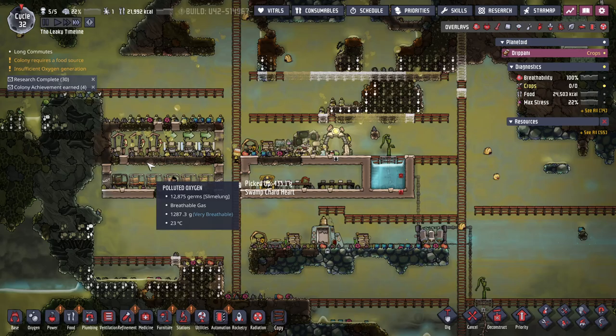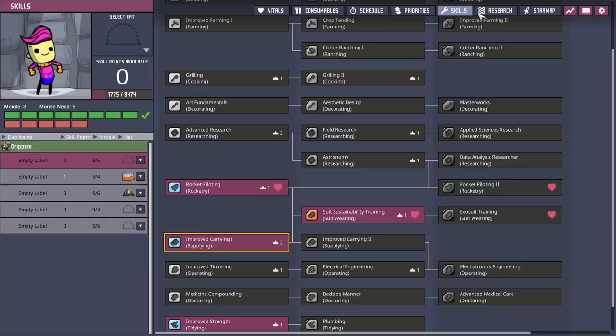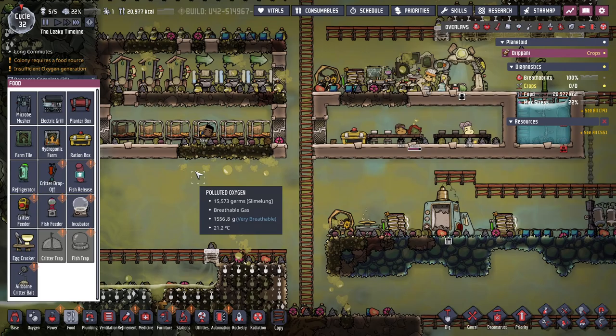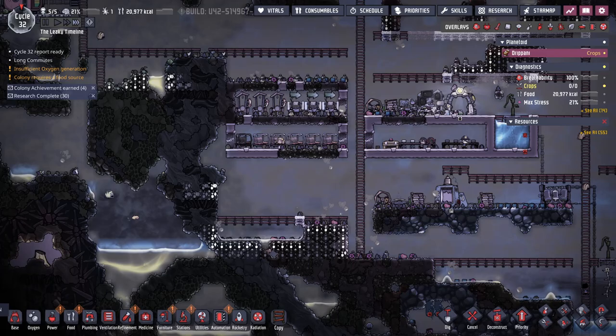I'm also noticing my stress levels are a bit high. I can make a fridge - wait I can't? Oh, I'm looking in the wrong section. Yes, I can make a fridge! So much research to do. Something else to use to power on. Yeah, with the fridge I can store more food and make my dupes happier.